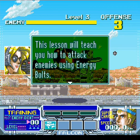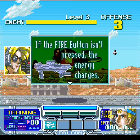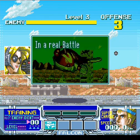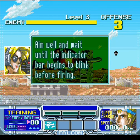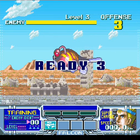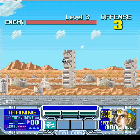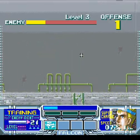And they give us a lanternfish this time. This lesson will teach you how to attack enemies using energy bolts. If the fire button isn't pressed, the energy charges — just like in Battle Clash, for those of you that watched it. Watch the meter at the bottom of the screen. When it fills with energy, the indicator bar will blink, then press the fire button to release an energy bolt. In a real battle game, you cannot defeat your enemies without the use of energy bolts. So we get to kill three of these lanternfish things. Let's shoot it down. I missed a shot. Awesome. So just two shots takes him down. Nothing big.